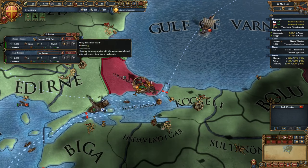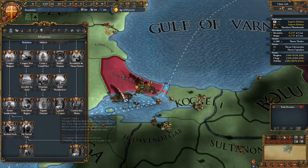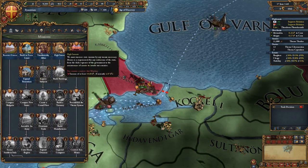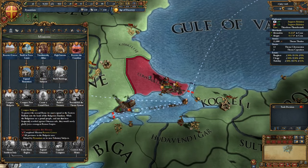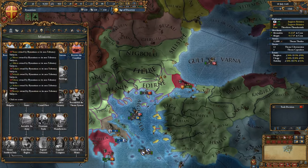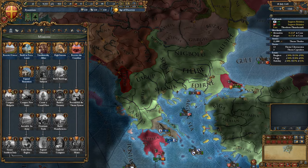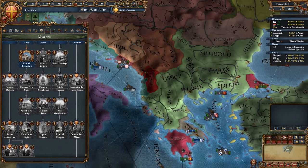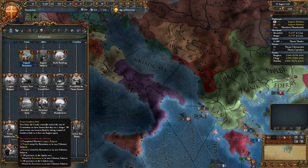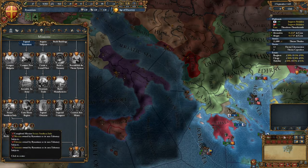Let's go through our missions. We've got Recover Greece first, which covers all of this area down here — pretty easy. Then we've got to reconquer Bulgaria. After that, we've got to secure a bit of Southern Italy from Naples. I'm pretty sure we can take them out, though Sicily will be a bit harder. Naples will be hard anyway because it's going to be controlled by Spain.